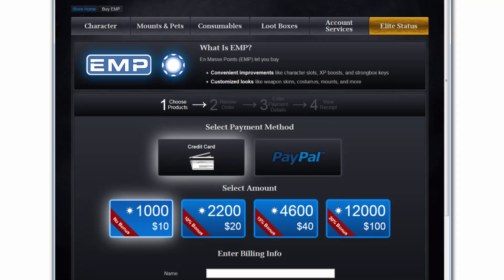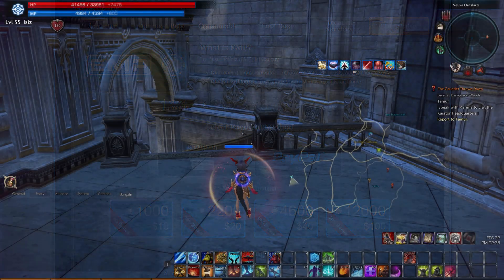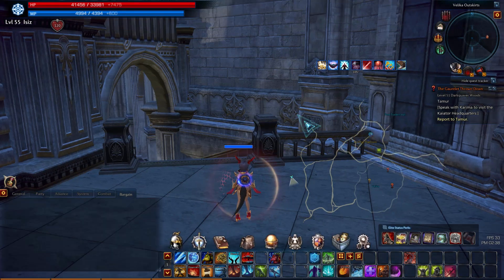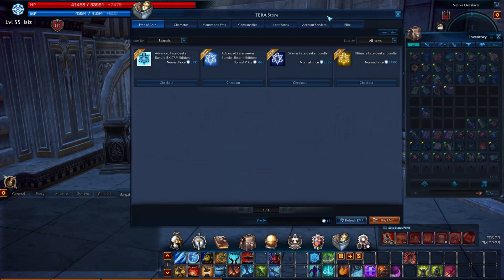Now I'm going to show you how you could trade EMP, buy EMP from somebody, or sell it if you want. Once you buy EMP from the Terra Enmasse web store with real money, log into the game. If you're already logged in, you might have to re-log. Then go here and click on Terra Store. Your EMP should be listed right here. If not, click refresh.